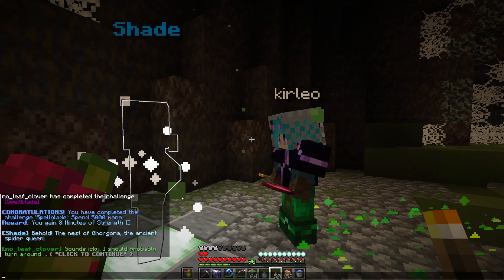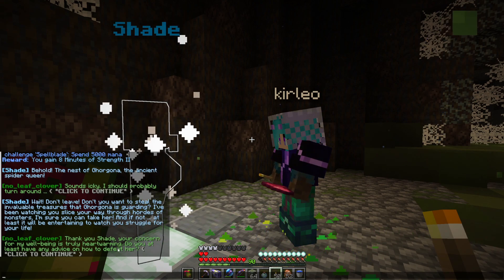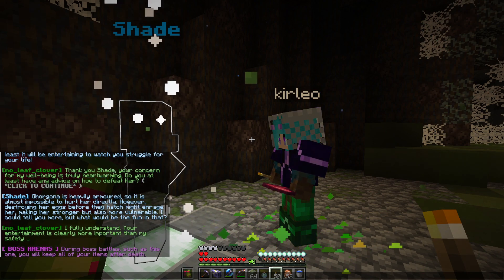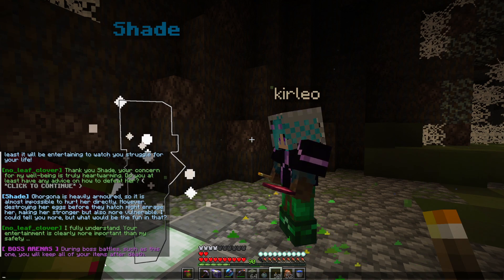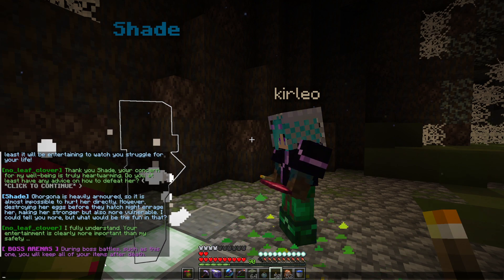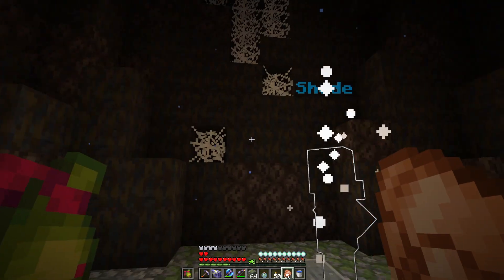Gorgona — the ancient spider queen. Sounds icky, I should probably turn around. Shade says: Don't leave — don't you want to steal the invaluable treasures that Gorgona is guarding? I've been watching you slice your way through hordes of monsters, I'm sure you can take her. And if not, at least it will be entertaining to watch you struggle for your life. Your concern for my well-being is truly heartwarming. Do you have any advice on how to defeat her? Gorgona is heavily armored so it is almost impossible to hurt her directly. However, destroying her eggs before they hatch might enrage her, making her stronger but also more vulnerable.